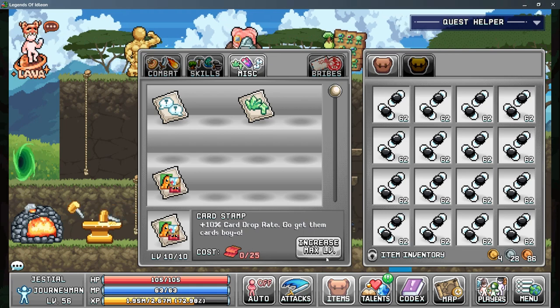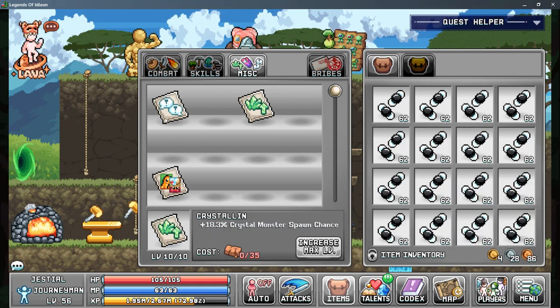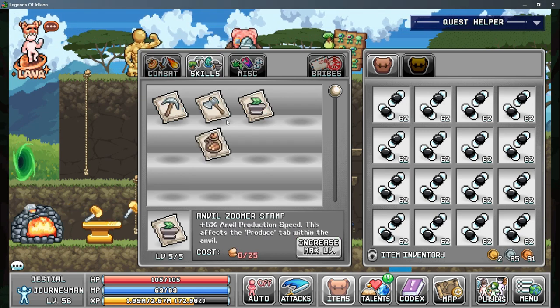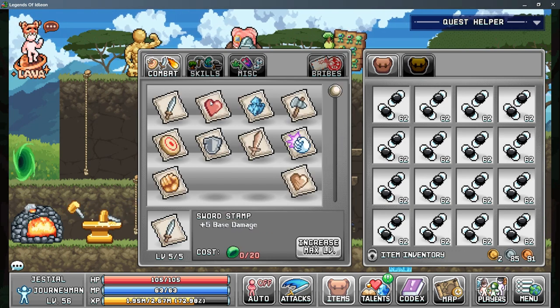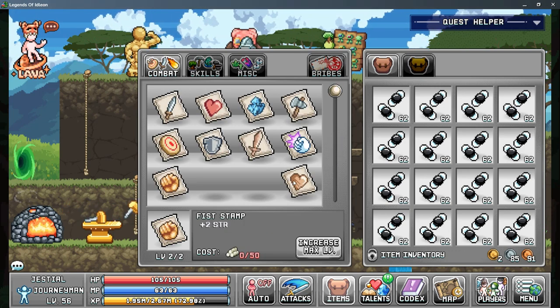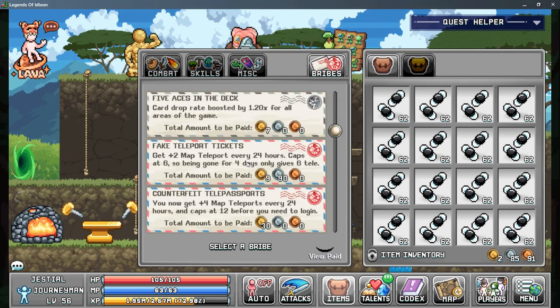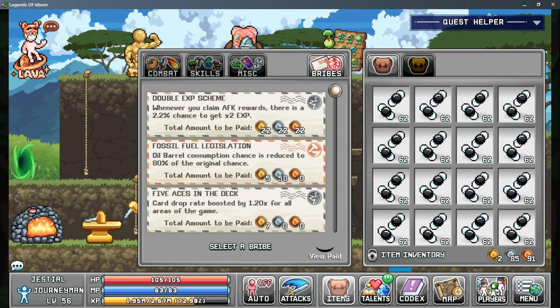You need furled flags from the sandcastles to upgrade it. Is there anything else I need to upgrade? Yeah, we can just level up everything. That looks to be everything right now. Still got bribes to buy, but I'm not really concerned about it right now.